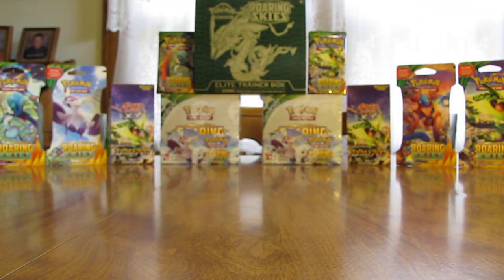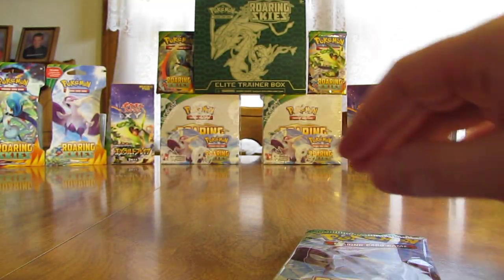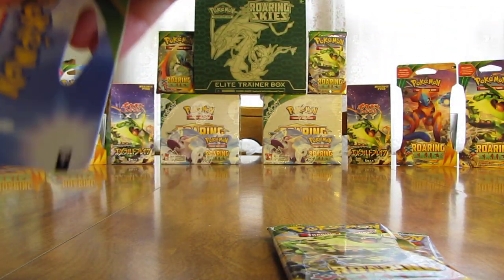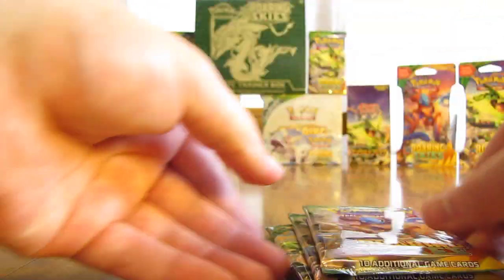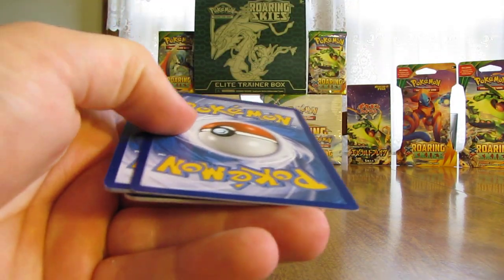Now that I have one pack open, I'll quickly open all the other ones. Here's another one with Mega Latios on it, and I'll just rip them open — that's a lot quicker. There's a Deoxys on this one, and finally another Deoxys. I'll set these aside and start with this Deoxys pack on top. I've pulled several Deoxys holo cards surprisingly from this set.